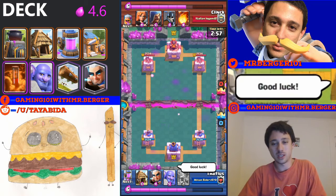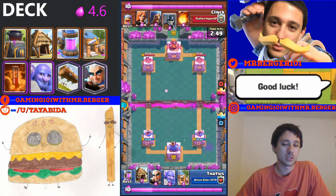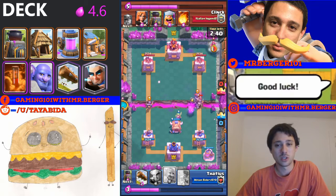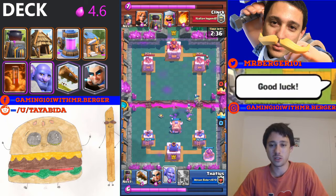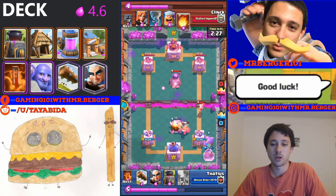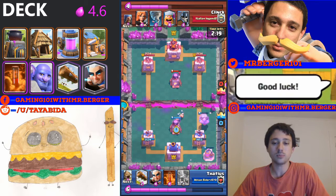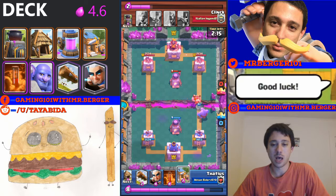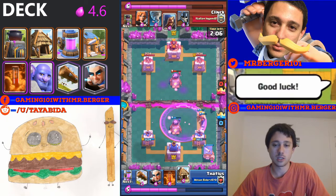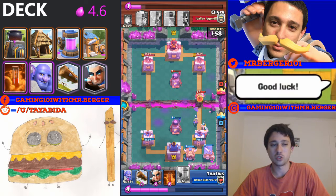Once you see them fireball your big wave of units rather than your pump or spawner buildings, you know they're starting to panic. That's an opportunity to safely put a pump down. He does a good job juking me with the Miner — I thought he was going to put it on my pump but he sends it into the spawner building and fireballs the pump. So I try to bait that fireball out onto a wave instead. Once he uses it on a wave, I can safely put the pump down, get the elixir advantage rolling, and just stomp him later in the game.